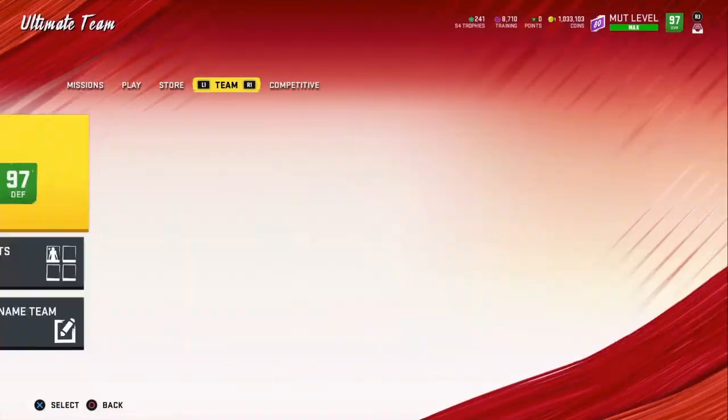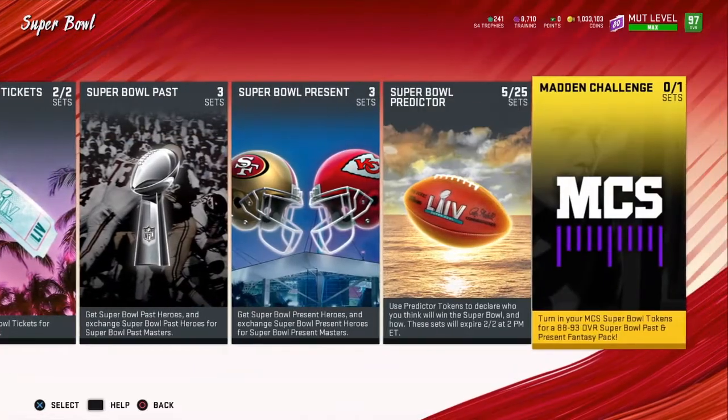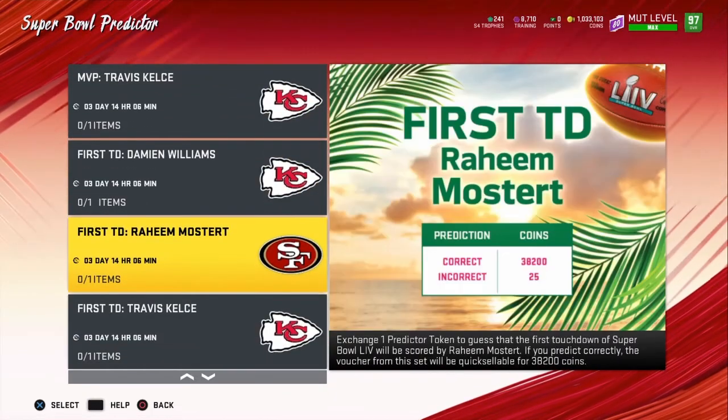The things I believe are going to get you easy coins are these predictors. They might not seem like much, but you get 14 of these and the coins can really add up.